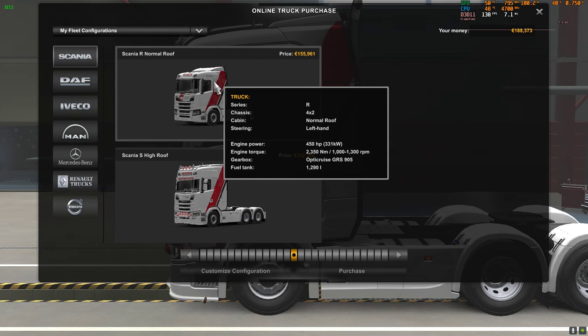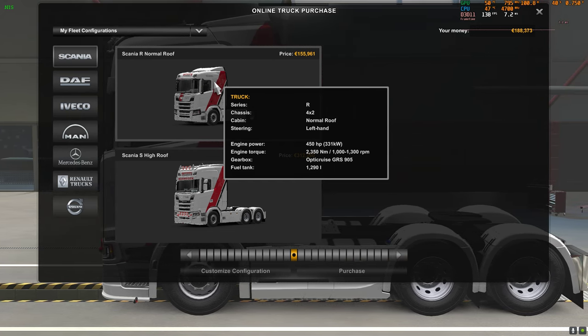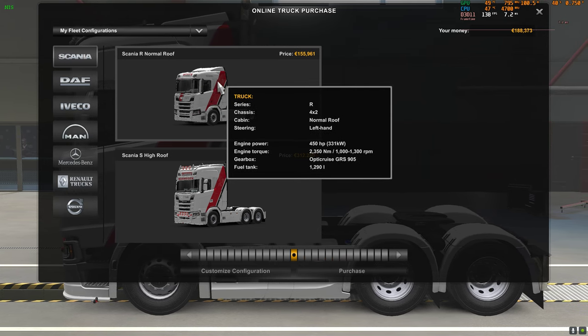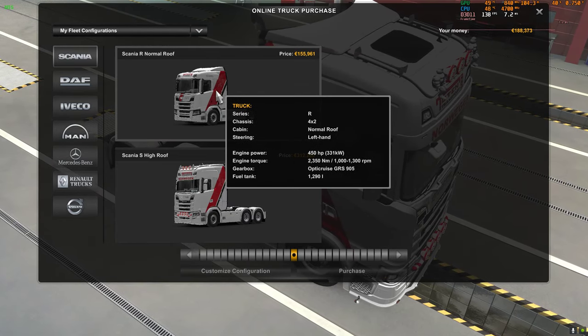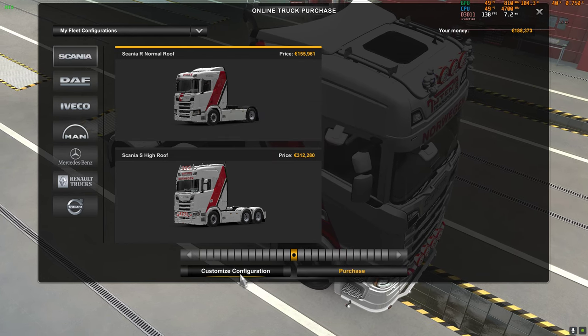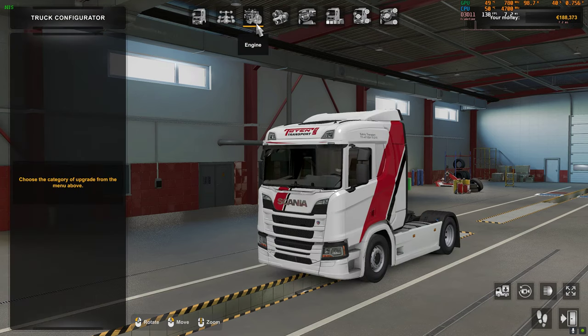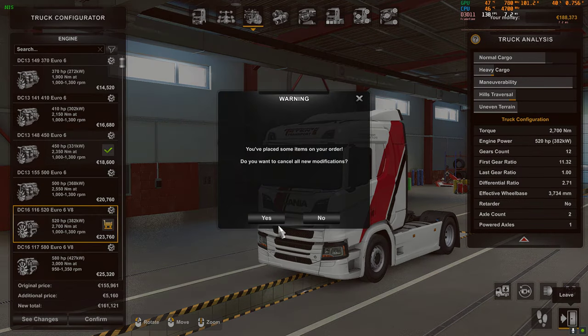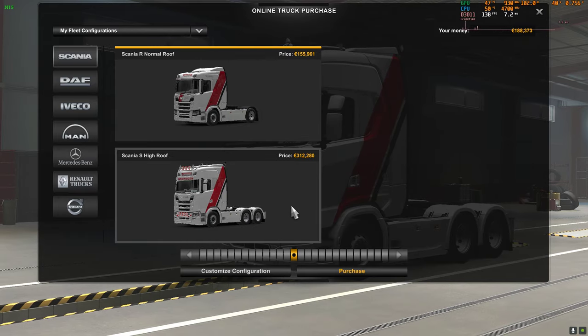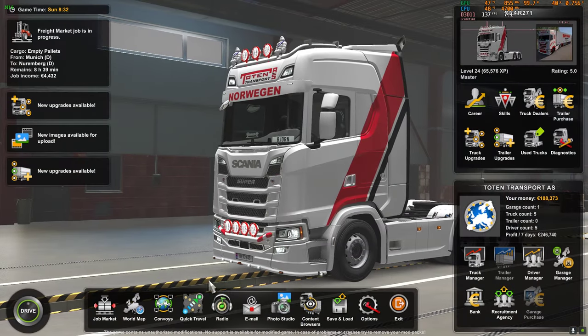As you can see it's a Scania R, 450 horsepower. I'm planning to update it to a Scania S with a V8 engine of 520. We will look here at the configuration to improve it — that will be this one. As you can see, the price for that truck will be 161,000. So I think I will do that in the future, to help the employees to have a better truck.